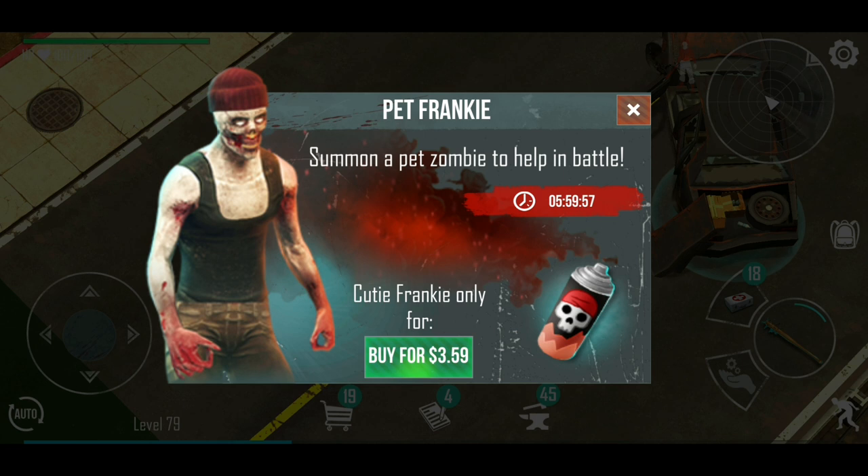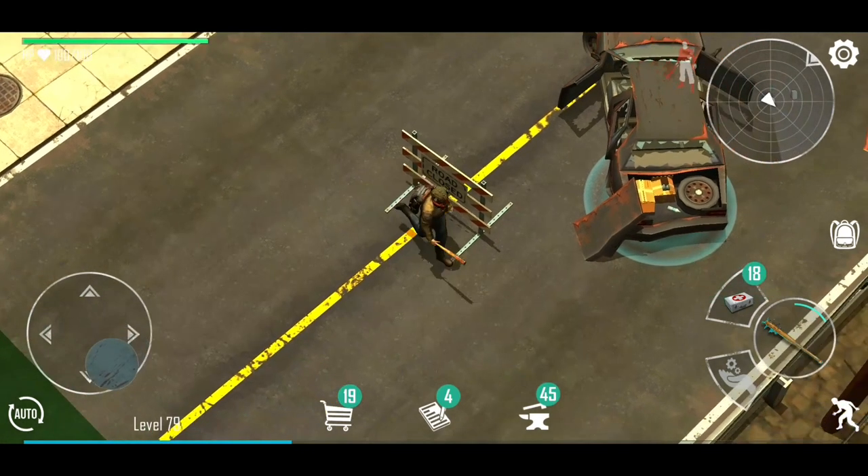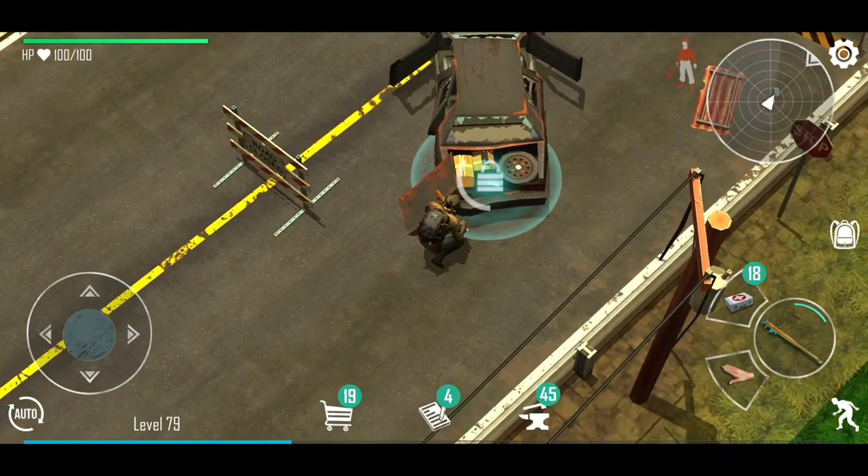Pet Frankie — summon a pet zombie to help in battle. So that appears to be the special spray, and we can actually buy that. This is in Aussie dollars here, so your country and zone will differ in currency and exchange rate.